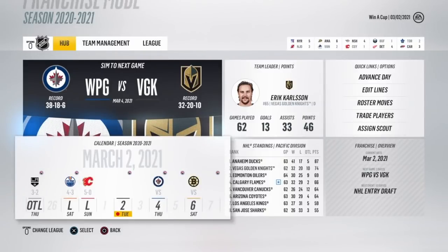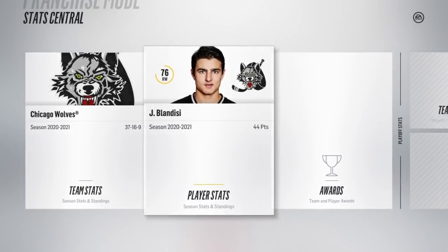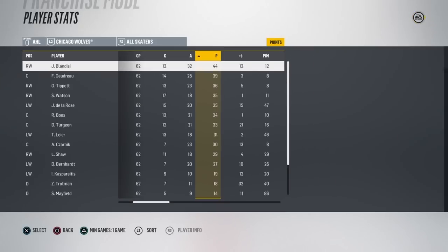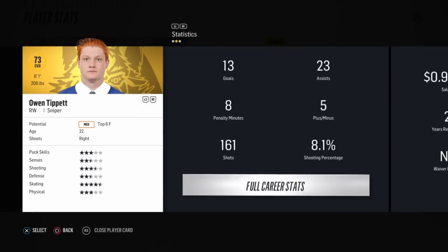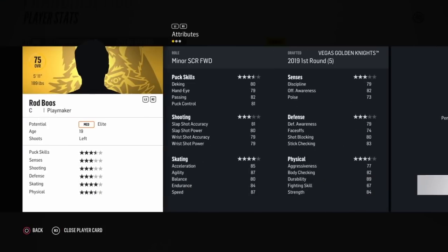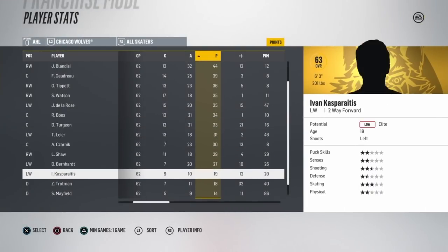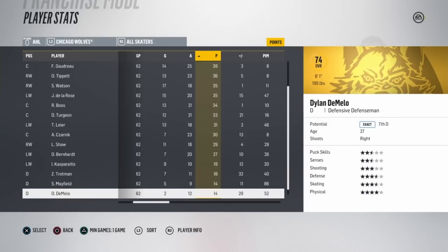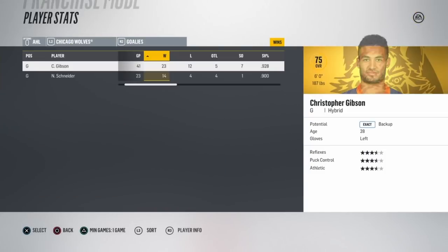Here we are at the All-Star break. I thought I'd use this halfway point to see how the growth is doing. The Wolves are in first place — that's our AHL affiliate, and that's where our prospects are playing. Tippett has grown only one point of overall, but he's putting up some points, which isn't bad. Booz is up to a 75 — maybe now he's a minor scoring forward; if we give him some more ice time he can grow a bit more. Kasparaitis is up to a 63, not bad. Dawes, Vickers, and Valen haven't really grown well, which kind of sucks.